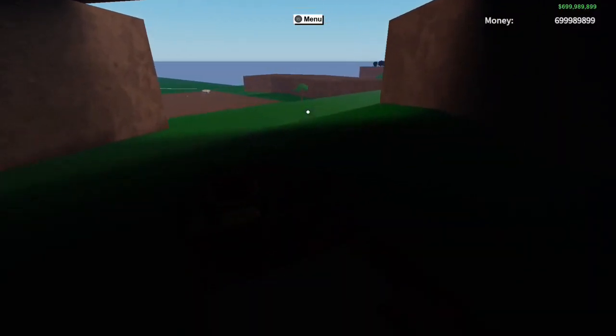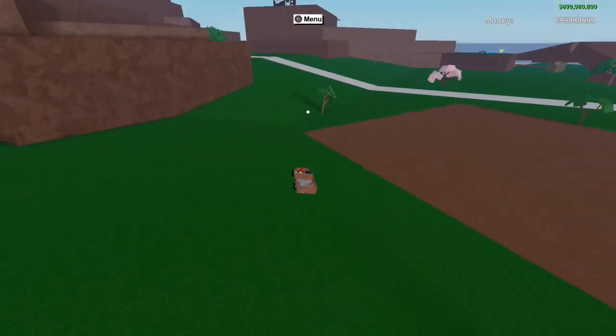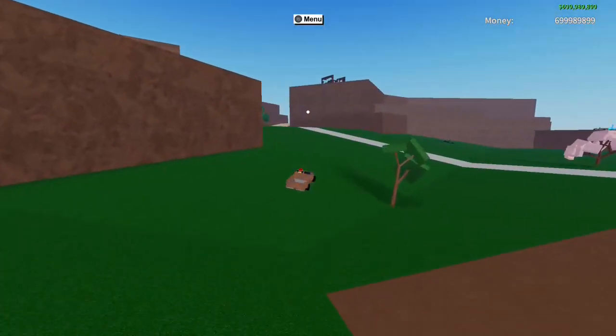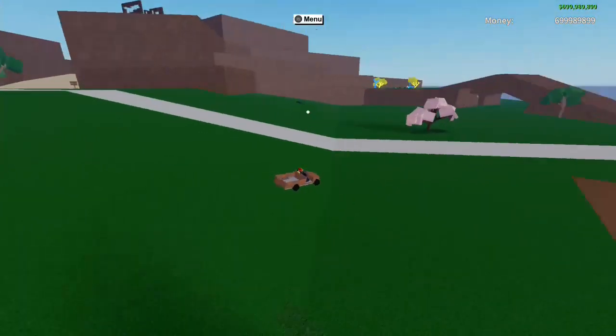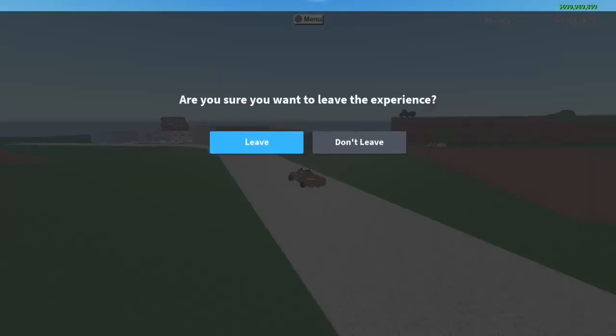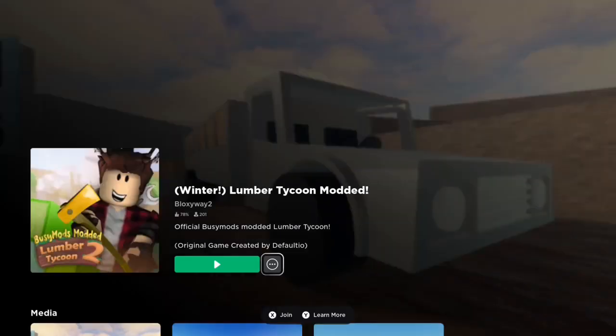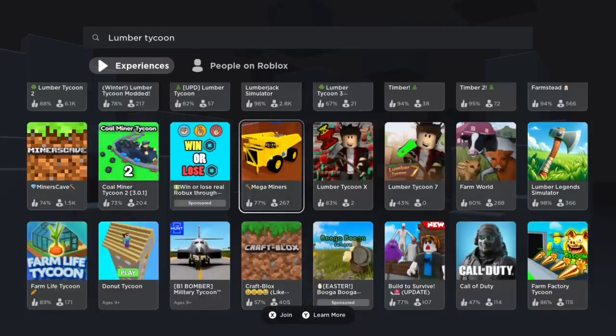We spent a considerable amount of time in this one. We didn't explore the ferry or some more places but we explored the main areas. There's a ton of new items and new opportunities for features that could be added to lumber tycoon 2. What impressed me most was the box car - the car variety needs to be expanded in lumber tycoon, adding new cars and more trailers, and adding some more axes as well. Really cool, really impressed. Let's go to the next one.